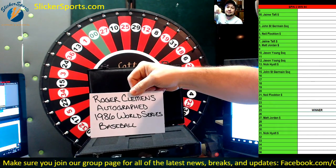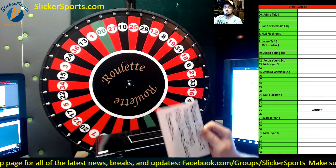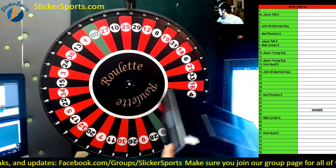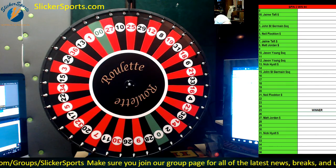Roger Clemens autographed 1986 World Series baseball — that would have been to the winner right there, guys. Clemens autographed World Series ball. I want to give away that ball, I want to give away some stuff.